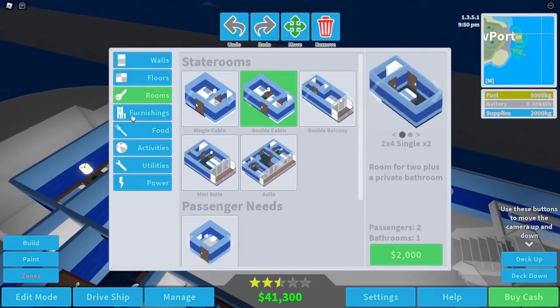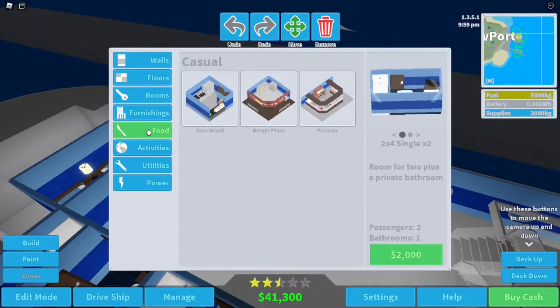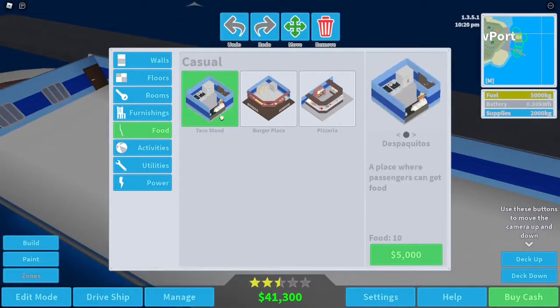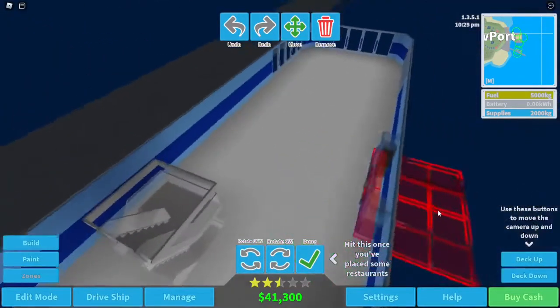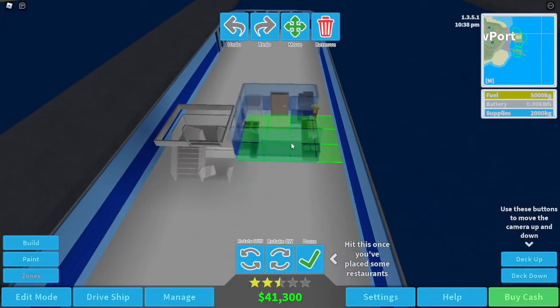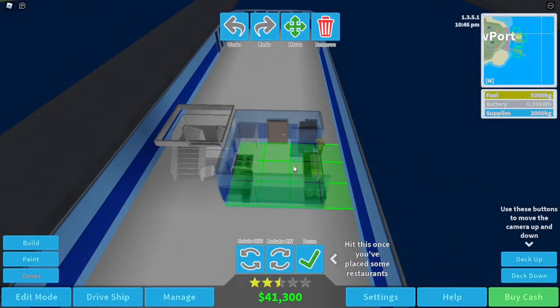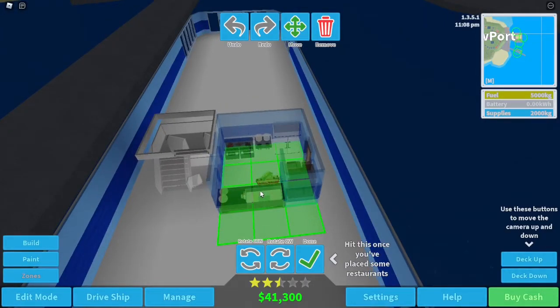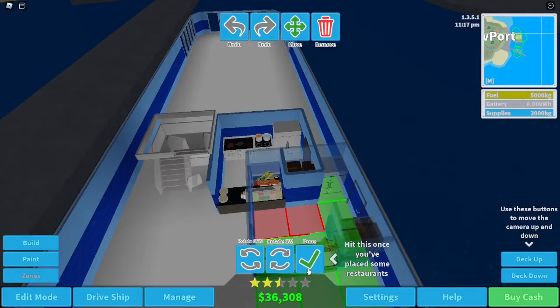It wanted food, so let's go up a deck. Let's get a taco stand. Should we get all three in here? Nothing beats a taco stand. How do I rotate? Okay, there we go. We could put that there I guess.